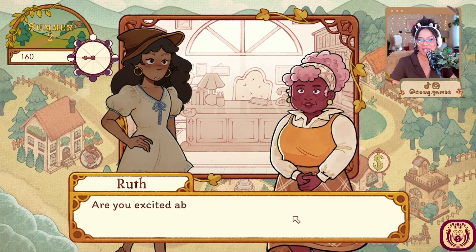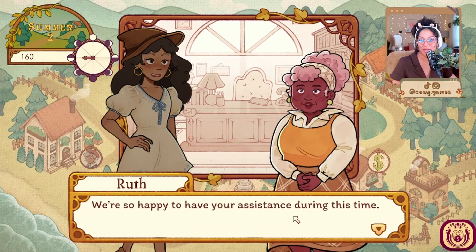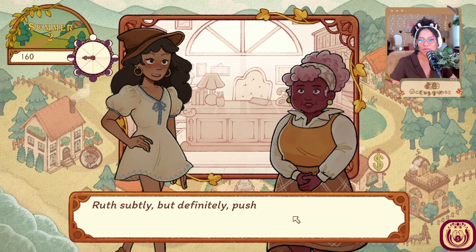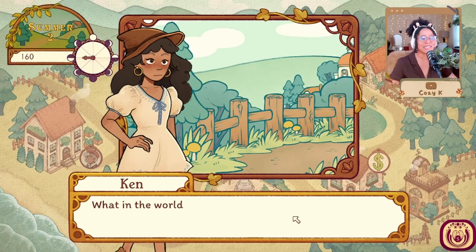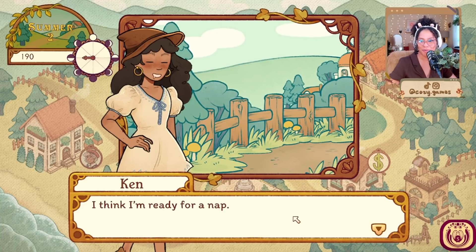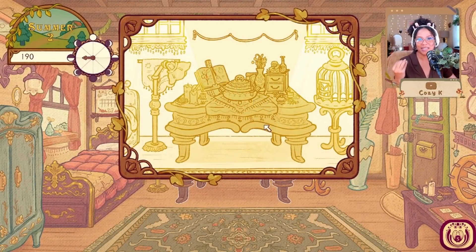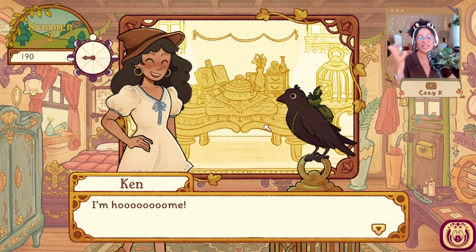Greetings, Ken — are you excited about the festival? It's just around the corner and there's still so much to get done. I do hope you enjoy your stay in Flora — we're so happy to have your assistance. I must get back to my mayoral duties. Ruth subtly but definitely pushes you out the door. That was terrifying. At least that was the last delivery, which means I get to go home. I don't know if that was her repressing things and going back to normal, or something else — that was kind of scary.